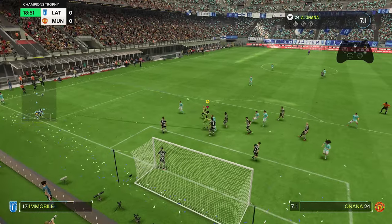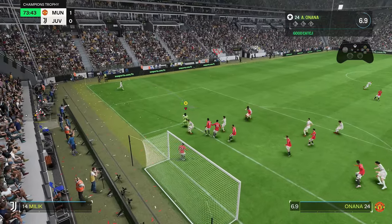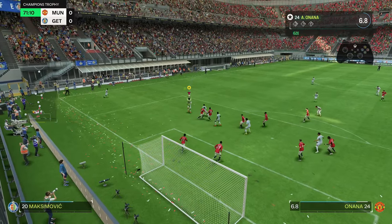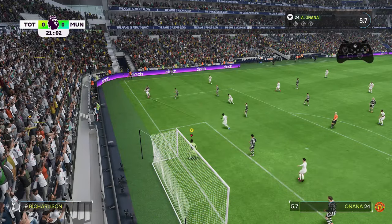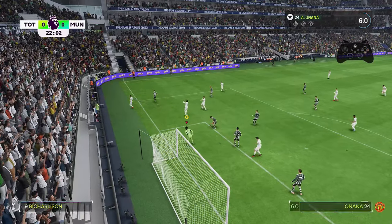Another really important control is the Y button. Whenever a corner is whipped in you just hold Y and the goalkeeper will come out and grab the ball. It also counts as charging out, so if a player is one-on-one with you, you can charge out to close down the angle. You can see Spurs get the ball right at the near post — I charge out to close down the angle, they get a spinning shot but I'm able to make the save with a foot.